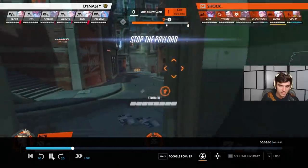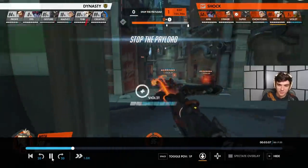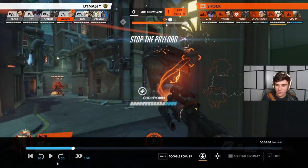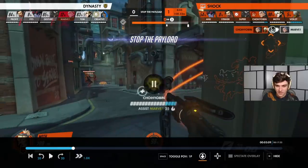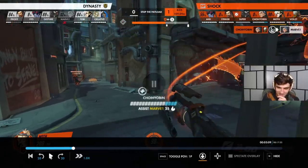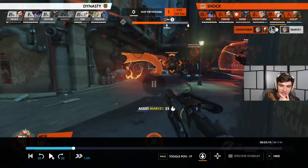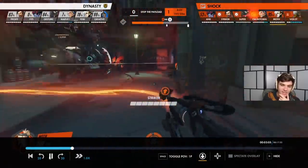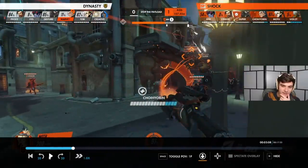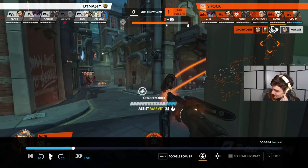Choi gets a much bigger play — look at this little timing. Does Mercy damage boost give the Sigma Slam more damage? I don't think it should, because it's calculating on percentage HP. But he does it anyway — only on the way up, for that exact tiny fraction of a second. It's interesting: he's not actually trying to hard-pocket Choi; he only does the damage boost for that one tiny fraction of a second during the Slam, and then he's off it.